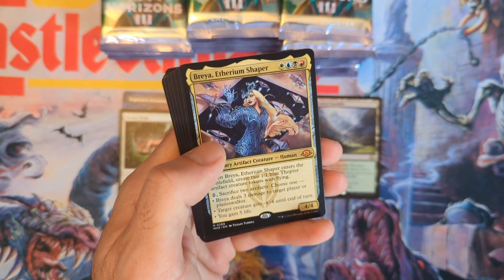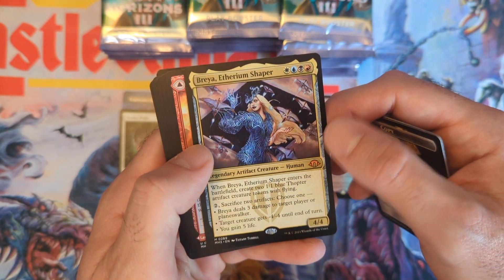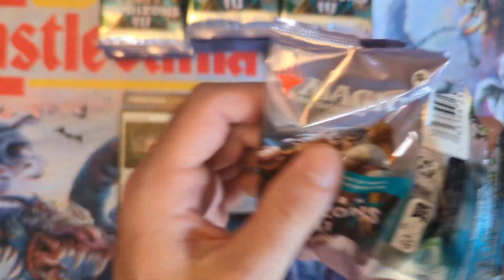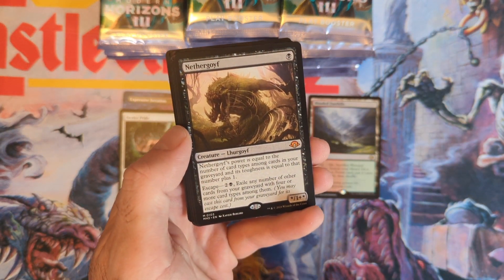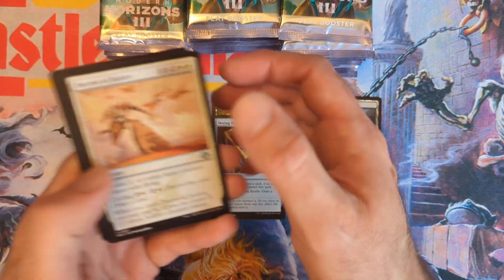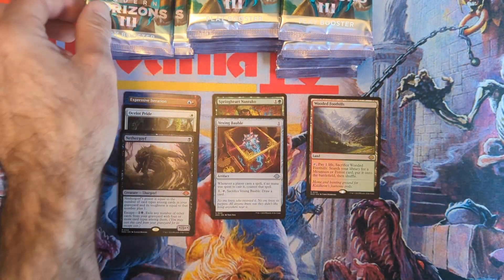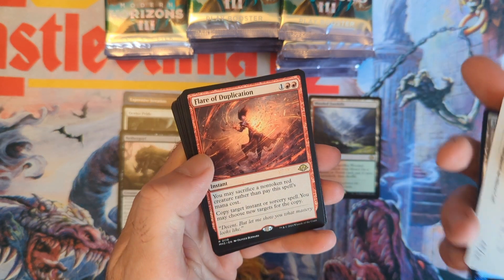Caius's Command, then Etherium Shaper — I was going to say that's a commander card but I was completely wrong. Not every multi-color legendary creature is from a Commander set. Then the Nether Goyf — nice pull, mythic on that. And it's Kratos — well, it looks like Kratos — pretty decent box so far.